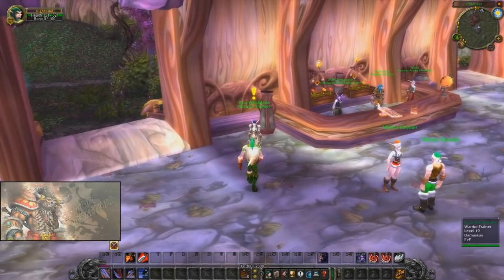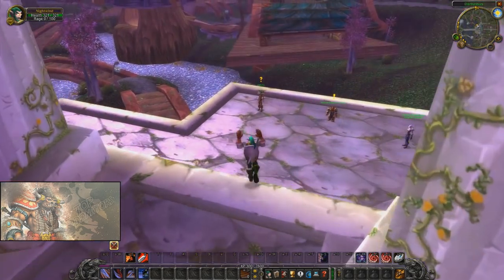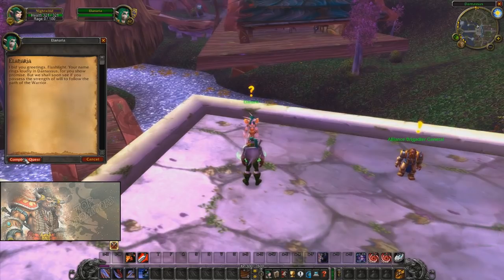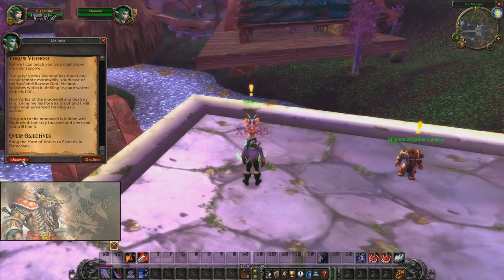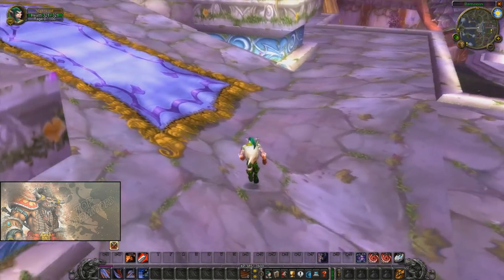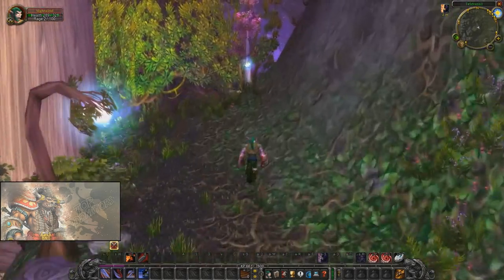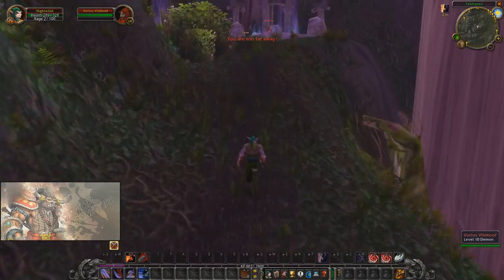Well met, my friends. Nexius here, and today we are going to take a blast from the past with the warrior quests before they were removed in Cataclysm. Some of you may remember these quests — for example, learning Defensive Stance, learning Berserker Stance, achieving the greatest two-handed weapon around level 40, and one of the coolest armors in the game.